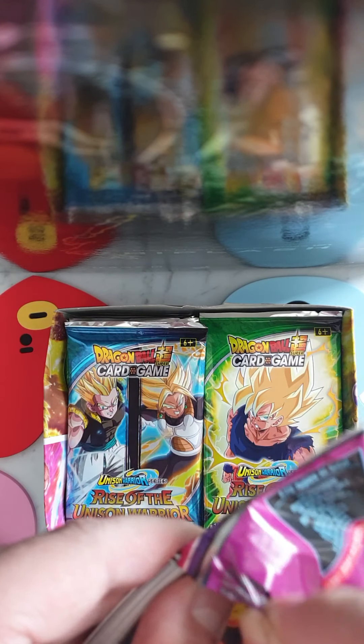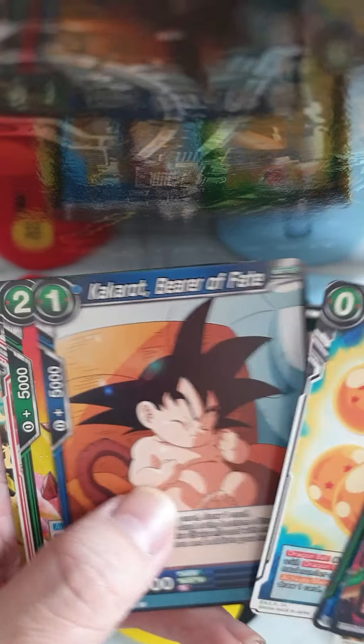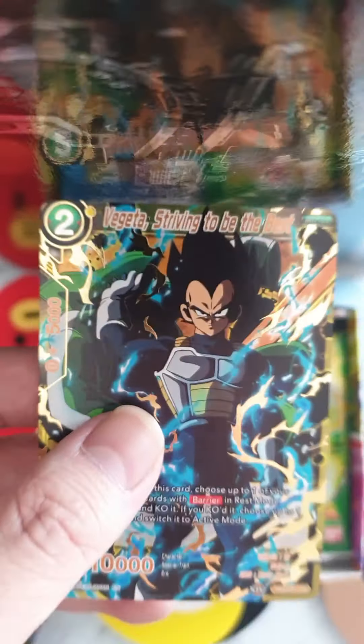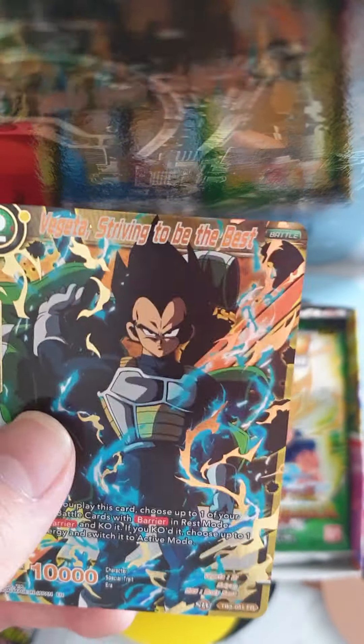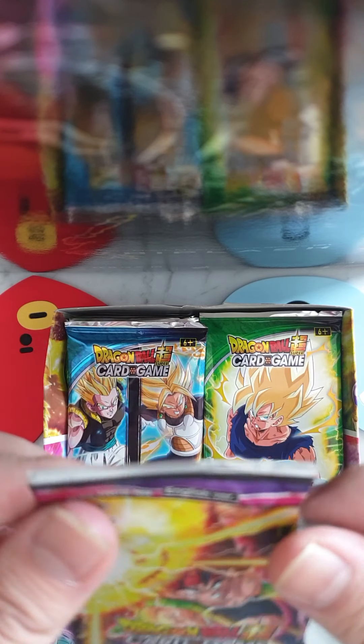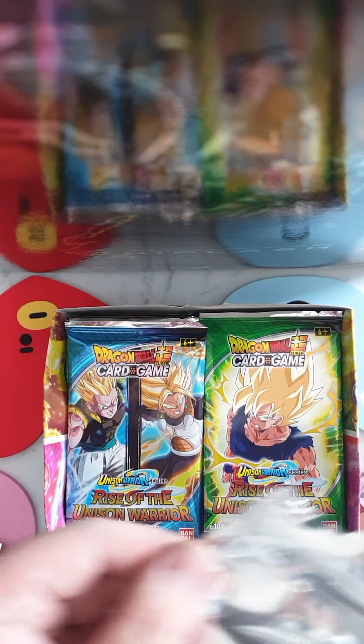First packet — let's see how we go. This pack is a bit hard to open. Alright, what have we got? We got a FR. I'm not too sure what that is though — I've never heard of that one before, but that's pretty good. I thought there was only Super Rare, Special Rare and Secret Rare. So we'll see what we got here. And we got New Found Power — Super Rare. Pretty good.